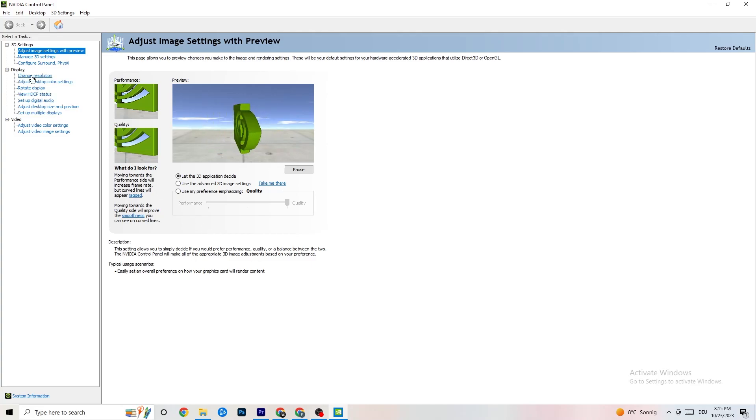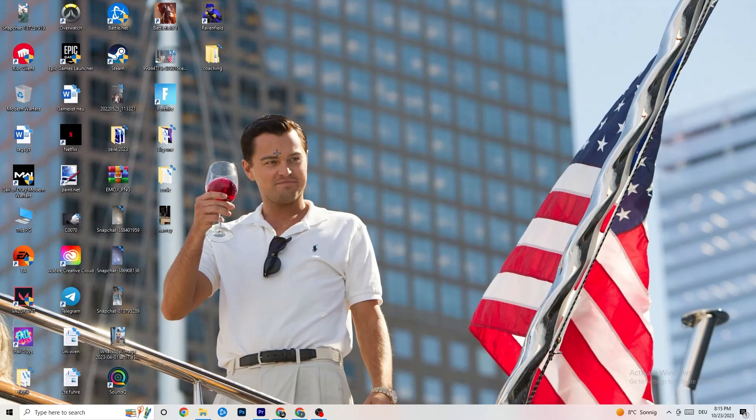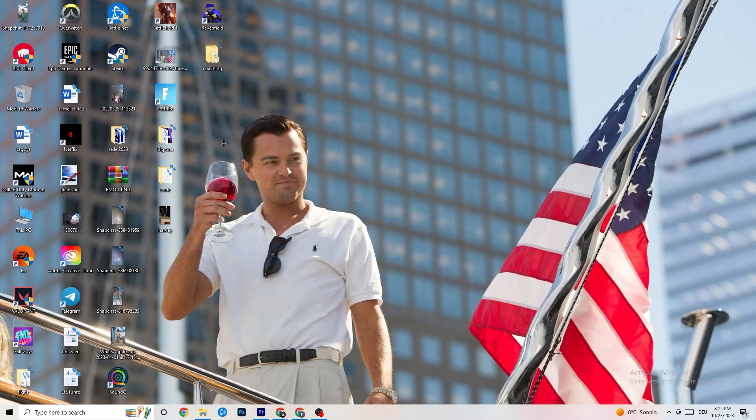Still in NVIDIA Control Panel, click 'Display,' then 'Change resolution.' Make sure your monitor's resolution matches your in-game resolution, since a mismatch can cause crashes. Once finished, restart your PC. When restarting, check for any pending updates. After the restart, try launching your game both through the launcher and directly via the shortcut.